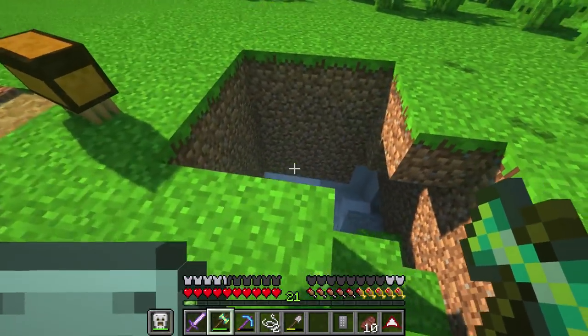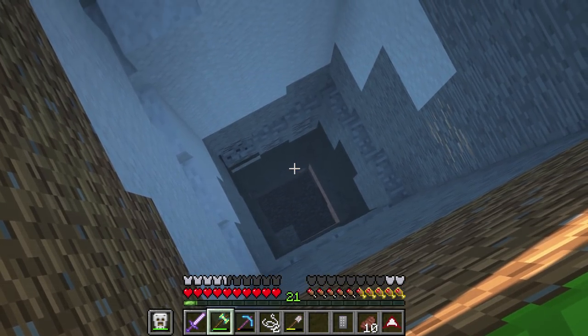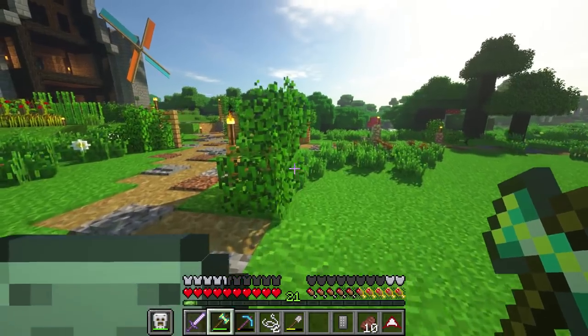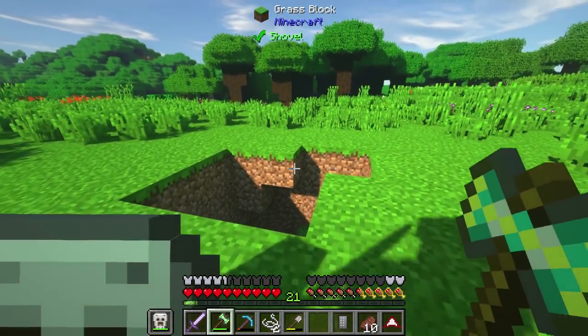There we go. If we look down here, we can see it goes quite a ways down and there's a staircase going all the way down. We're gonna use this to be our elevator into the underground mineshaft, so we don't have to take our derpy path that we have set up over here.